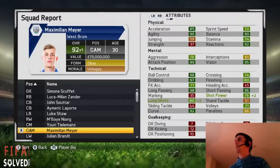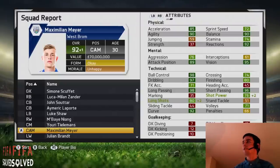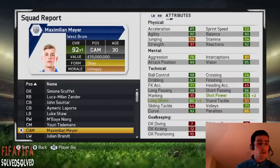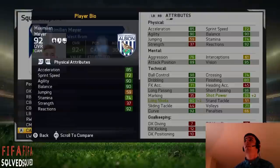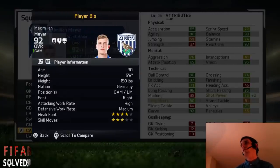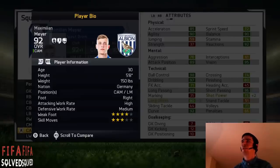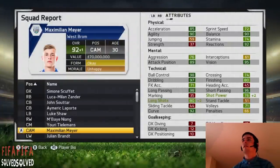Partnering Tielemans at centre mid is Maximilian Maier — I know he's a CAM, but he plays centre mid, same sort of position. You can get Maximilian Maier from Schalke. He starts at 75 and goes up to 92, that's plus 17 times. 92 is brilliant — it's absolutely insane. He didn't get complete midfielder but he's got dribbler, playmaker, and acrobat specialties, plus a flair trait and four-star weak foot. His skill moves are a bit low, but you do long shots with him and pass it around. He can also play left mid.